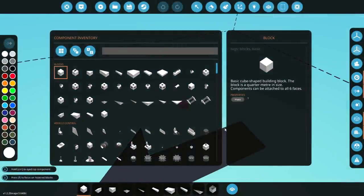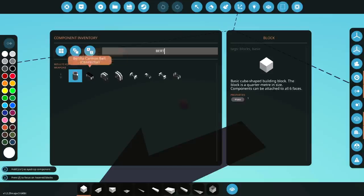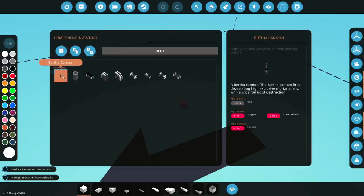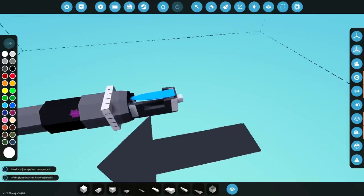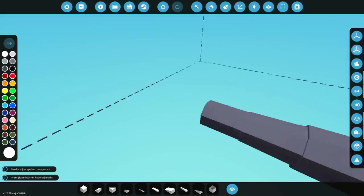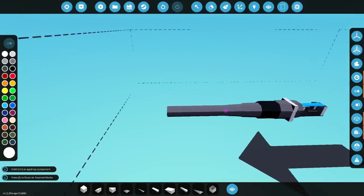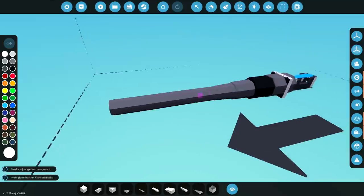So I guess what we should start with is the gun itself. If I go ahead and type in Bertha, then maybe we actually get all of the parts, which indeed we do. So this is the Bertha cannon. As you guys can see, it is absolutely ginormous. We are going to make it a little bit longer because at the moment it just doesn't seem to be long enough. So I'm actually going to make it really, really big like this.